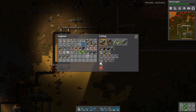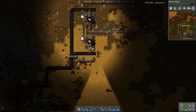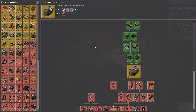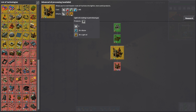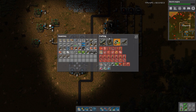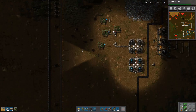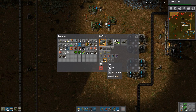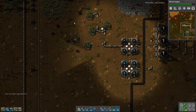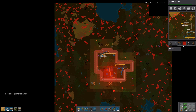We can put those batteries in there. Let's say that that plastic is enough for now. Advanced oil processing — the light cracking to petroleum gas is very good. I think it's time we just crank this up. We just get everything that we can from here, then we make sure that we have enough turrets and everything, because the pollution will spread quickly.